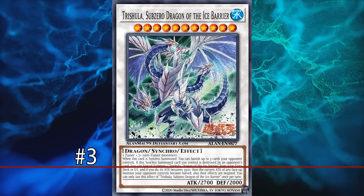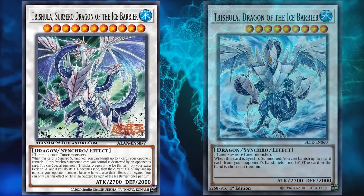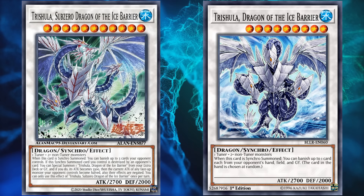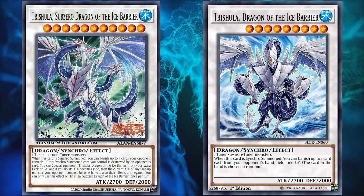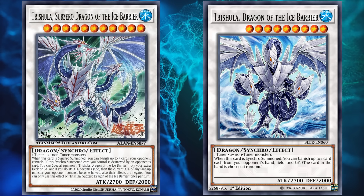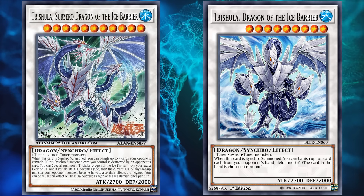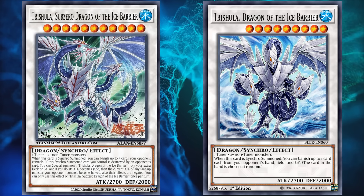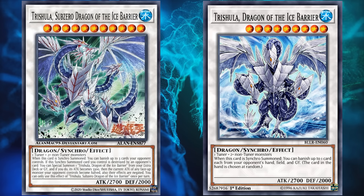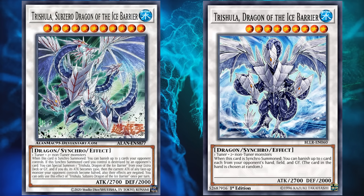At number 3, we have Trishula, Dragon of the Ice Barrier Sub-Zero. This card is the evolution of Trishula, Dragon of the Ice Barrier — a card that's really good in its own right and was even banned for a couple of years for being a little bit too good. Most cards in this video are retrains of bad cards that have since been powercreeped out of the game, but this is the only one which is an evolution of an already good card that still exists in the game and is not out yet as of making this video — which is probably the only reason it's not number one, because it looks pretty good.